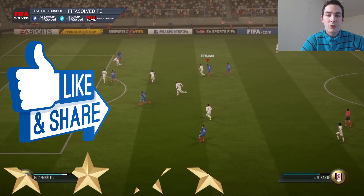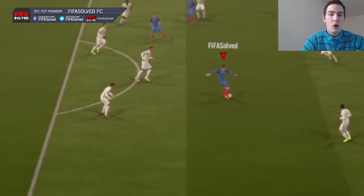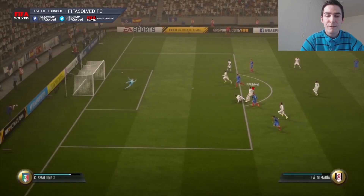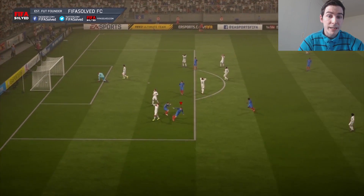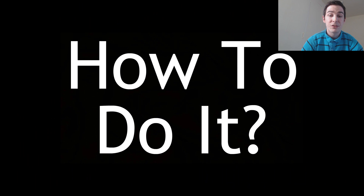If you could smash a like on this video I'd really appreciate it, because this one's very hard to explain. But I'm going to make sure that you understand it fully. This is the Division 1 killer as I call it, because it absolutely annihilates Division 1 players and players in FUT Champions. So how to do it?